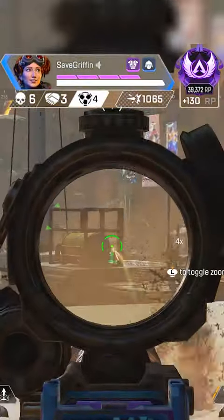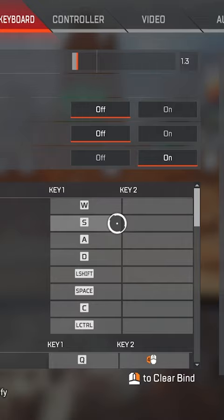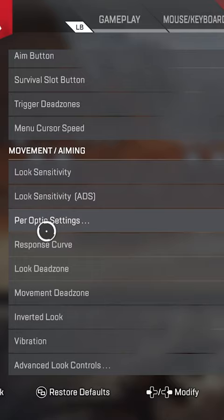I've been getting a ton of hackusations recently, and I can tell you why. The best part about it is you can do it too. First off, go into your settings and change your controller sensitivity to 4-4. Change your response curve to classic and your deadzone to none, and thank me later.